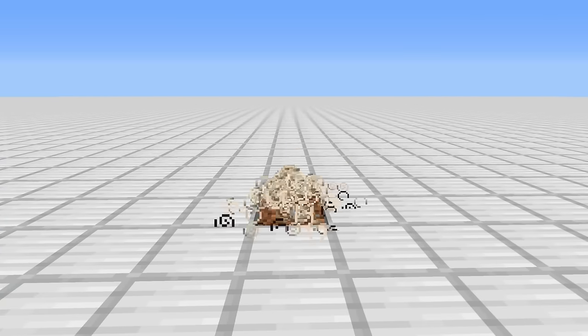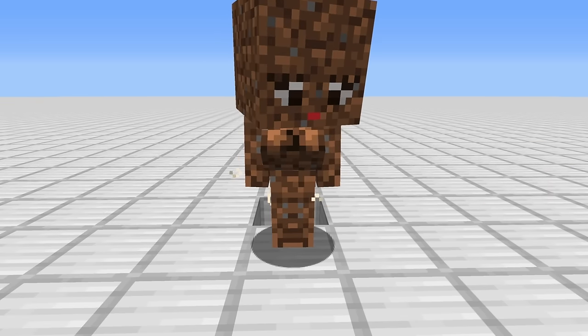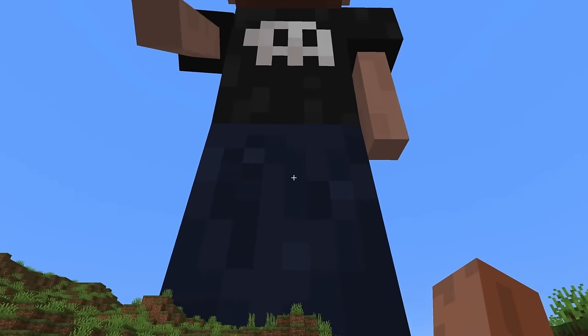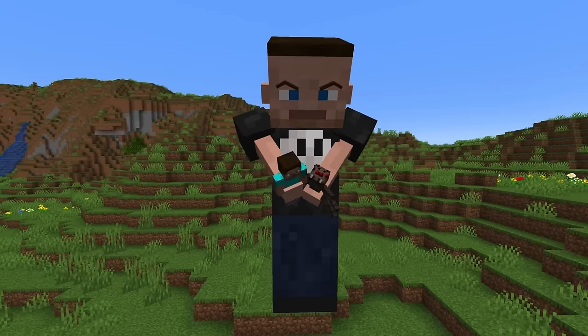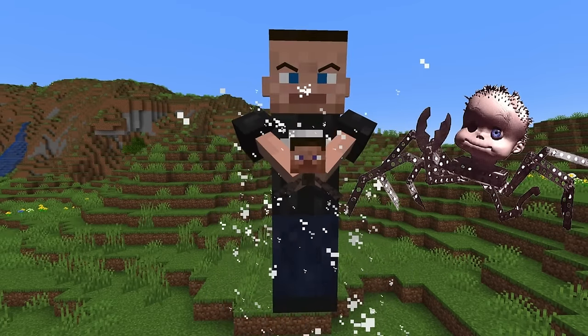You can splash the potion onto blocks in Minecraft to bring them to life. I also added Sid as a new boss. If he grabs you, he'll turn you into a mutant toy. Here he's turning some poor guy into the baby spider thing from Toy Story 1.